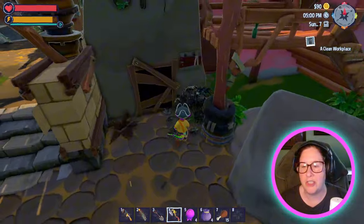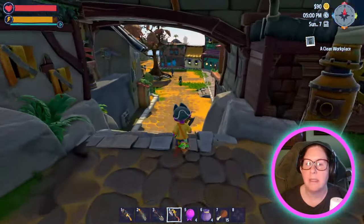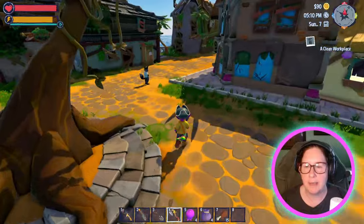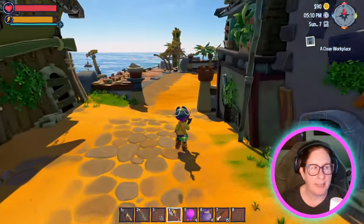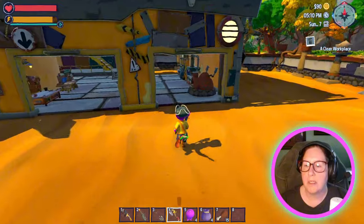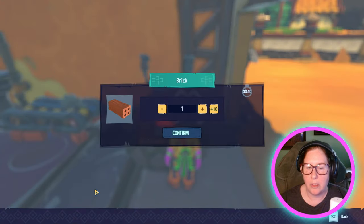I keep wanting to fix this up but it's just dead plants. We're working on some food for you guys but I don't know if I have anybody to work there. I have two days to complete those other quests. You can see we do have a time gauge — it is 5:10 in game.